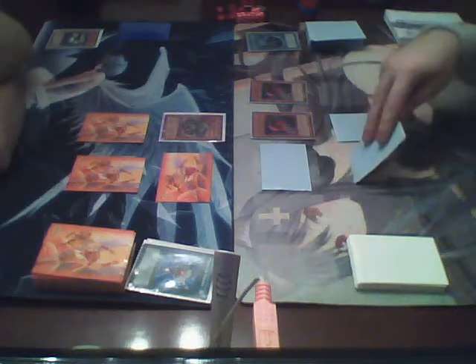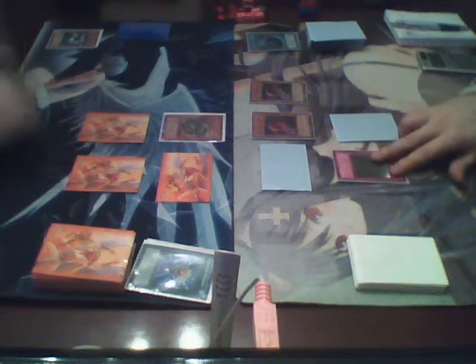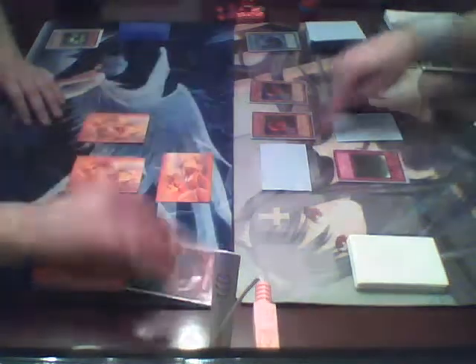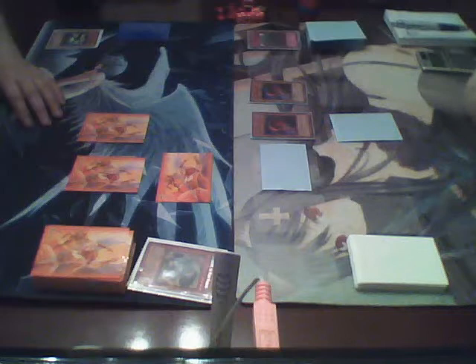I'm going to activate a trap card in response to his attack, which will be Wall of Thorns, to destroy his attacking monster. What this trap card does is protect my monsters from being destroyed by battle. I'll end my turn after that.